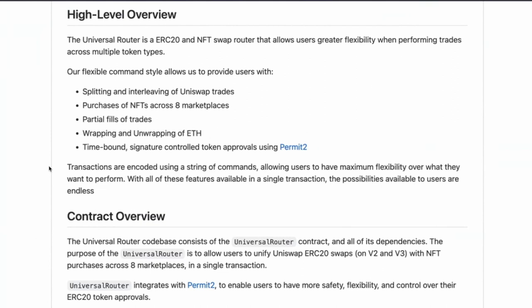If all these features are available in a single transaction, the possibilities are enormous. Transactions are encoded using a string of commands, allowing users maximum flexibility over what they want to perform. I think this encoding of a string of commands into one transaction is how they do everything in one transaction — they encode each thing you want to do, put it into a transaction, and decode it as the transaction executes.